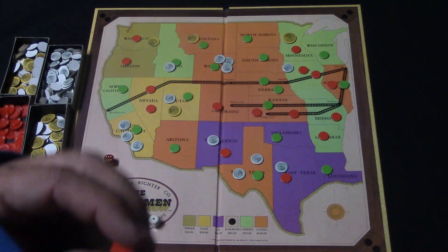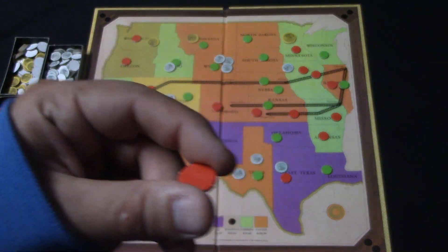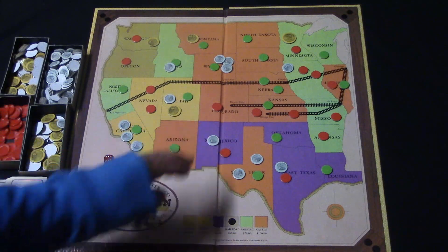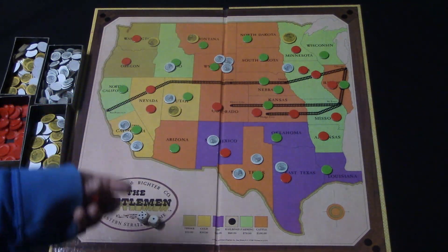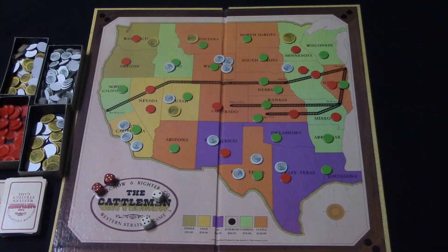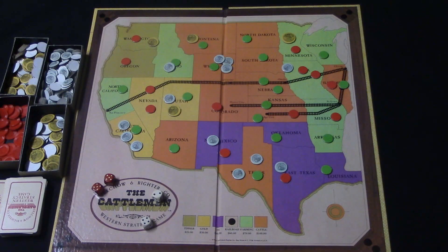If a player wants to buy back his claim markers, he pays the bank $1. When jumping claims you can only pick one state to attack from per turn and keep going until you either lose the state or choose to stop. The game keeps going back and forth like this, and the winner is the player who has eliminated all other players' claims and taken over the board. And that is The Cattlemen.